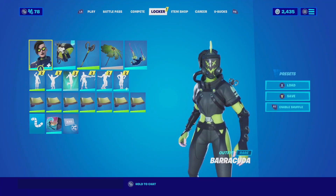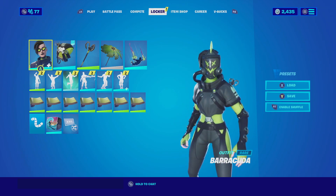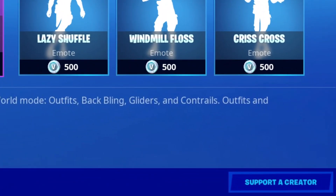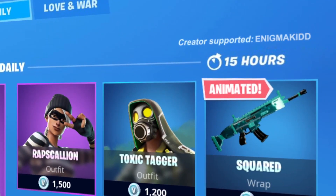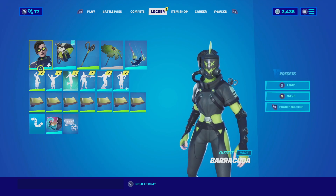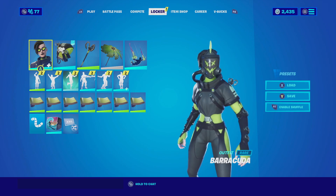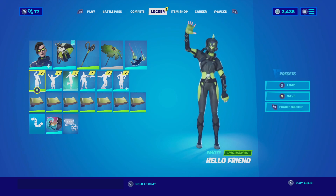Those are the three combinations I found for Barracuda and the two combinations for the Dive Hazard. Let me know in the comments below which one is your favorite. If you're new to my channel, subscribe — I post videos on Fortnite cosmetics every single day. If you want to support the channel, my code is EnigmaKit, all caps, two D's together. Each time you use my code in the item shop or the Epic Game Store, I get a small percentage. Also check out my Instagram for daily combos, and all my other socials and Discord are in the description. Catch you in the next video!